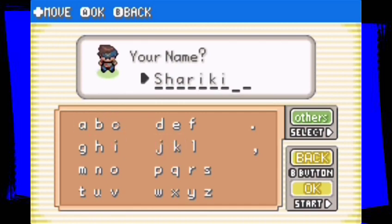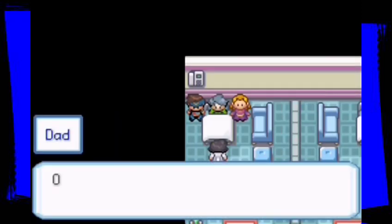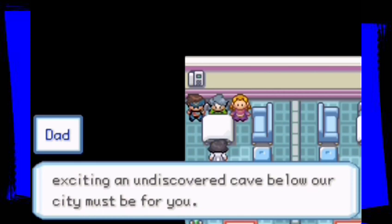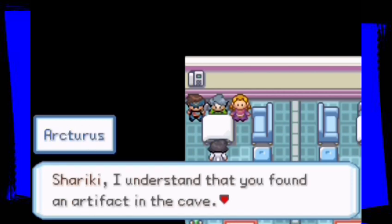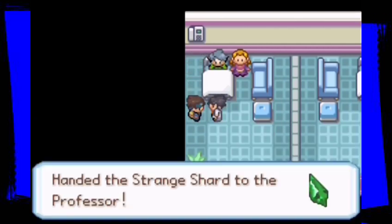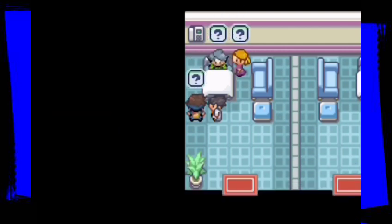The name is Shariki! Professor Arcturus heard about the incident on the news and says an undiscovered cave below the city must be exciting for an archaeologist. We found a green shard and he asks to examine it. We hand over the shard and he says he's never seen anything like it before — he's borrowing it for further study and will return it once he's learned what it is.